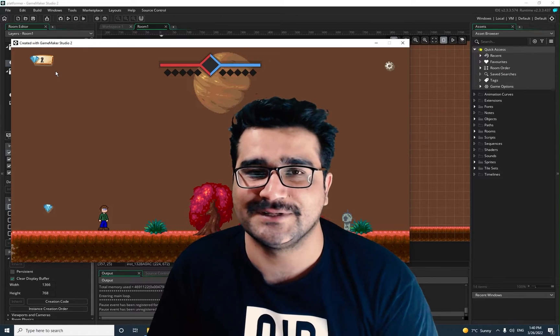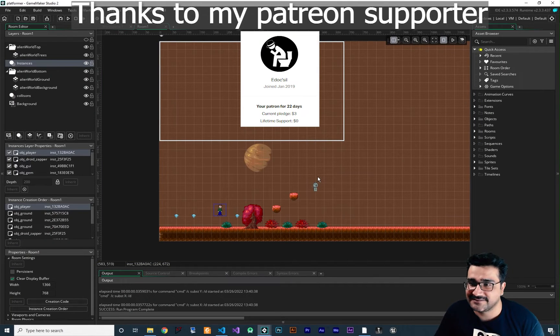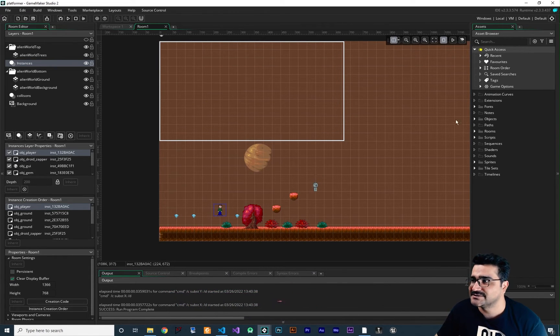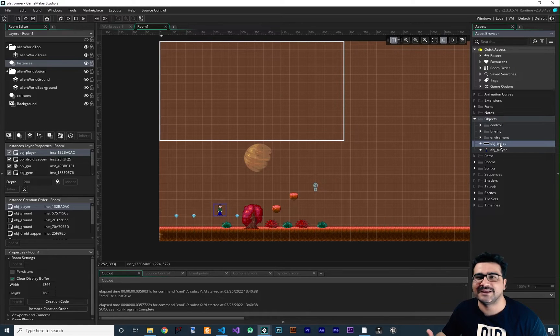So without any further ado, let's begin. From now on we want to convert this platformer game to a multiplayer game, and we have some steps to do. We should create players that want to join our host — each one of them can shoot a bullet, each one of them has some gems, each one of them has a health, and all of that.